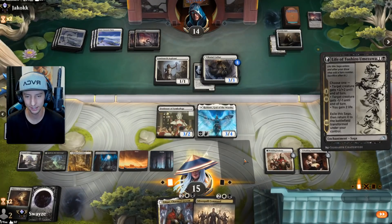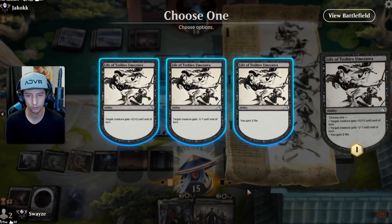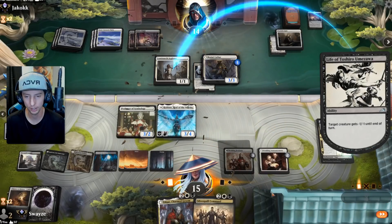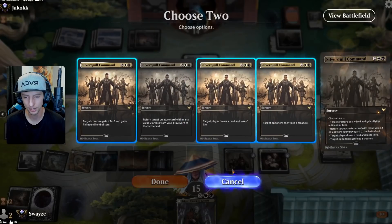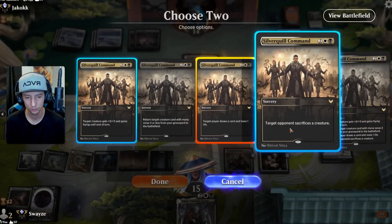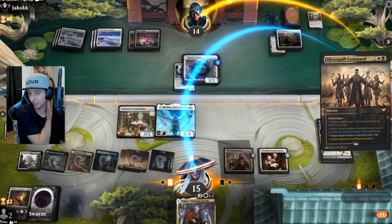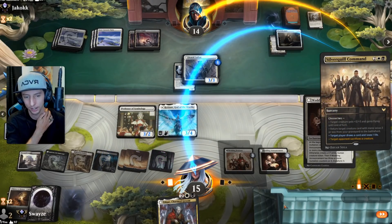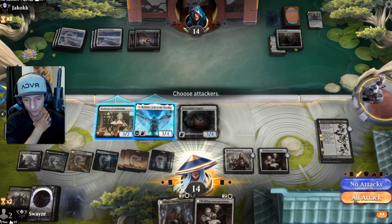Nice! We top deck the nuts, let's go! Silver Quill Command is so good, and I'm gonna show you guys just why. So Toshiro eats up the Luminarch, then bada bing bada boom, we draw a card and they sacrifice their only Brutal Cathar, giving us back our Welcoming Vampire — and that, my friends, is going to be good game.